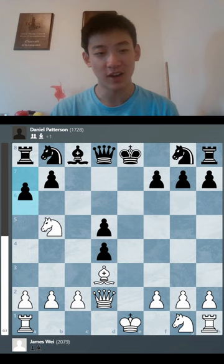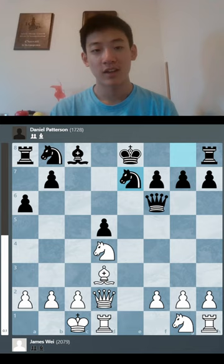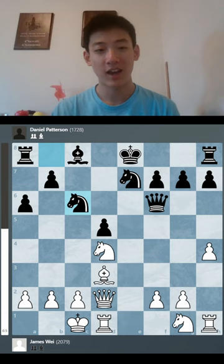After a6 and takes, Qf6, I castle to take advantage of this discovered attack. Nd7, h4 to prevent my opponent from castling — or he's going to be scared to castle. And after Nc6, Nf3, I step out of the pin going onto the open file.